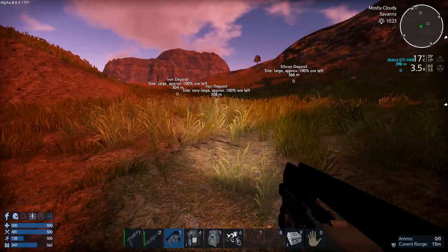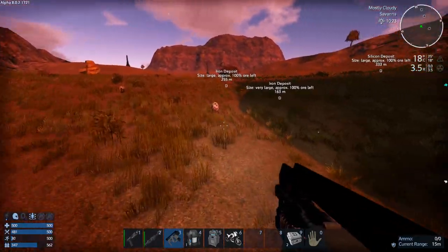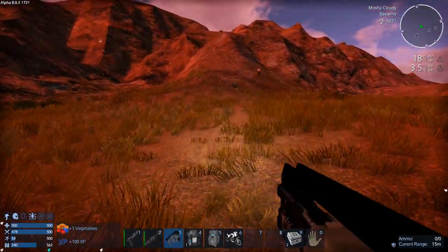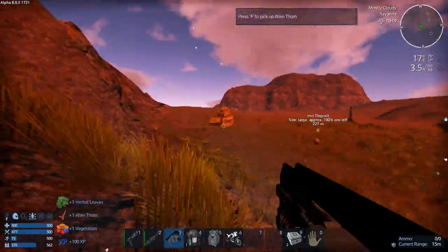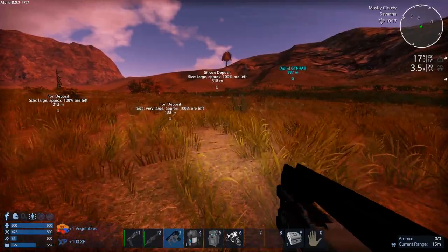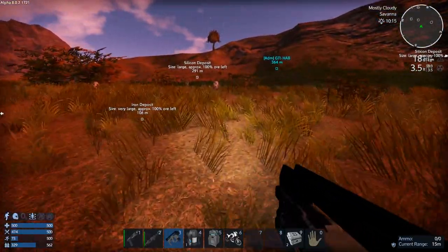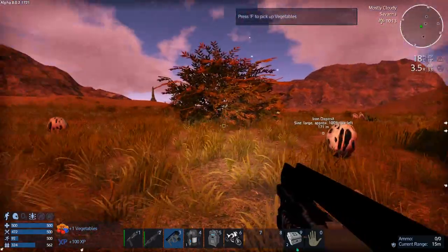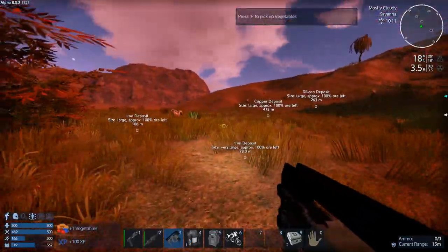Let's work our way over to the iron now. We'll use the jetpack. I did hit level four, so I've already more than accomplished what I need for player progression at the start. I'm just getting greedy picking stuff. There's definitely enough food on this planet. I added orange trees scarcely, but they are here somewhere.